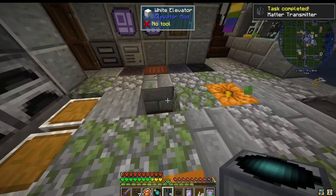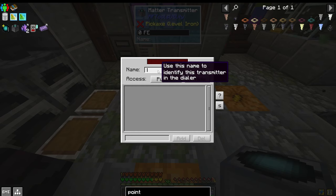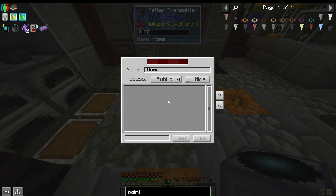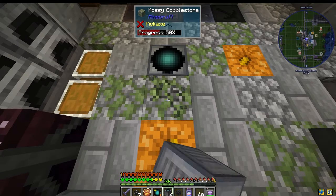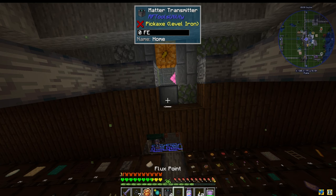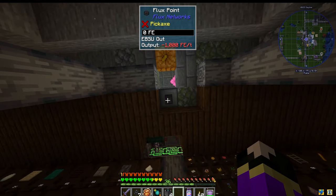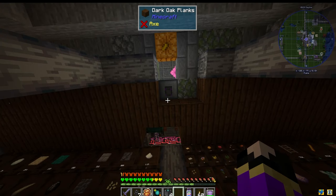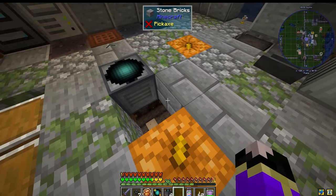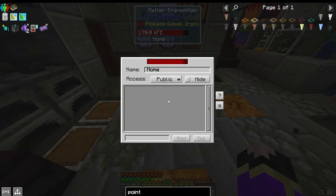This first one right here we're going to place down, and we are going to call it Home or Base, and it's going to be public. It needs a point, so let's drop down here and underneath it place that point. It uses a thousand RF a tick just to get started — that's okay.